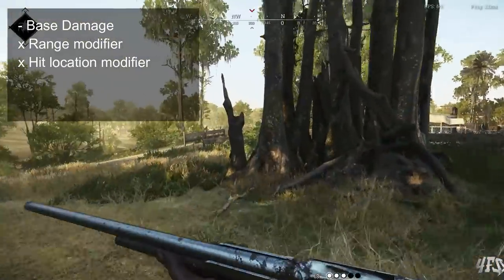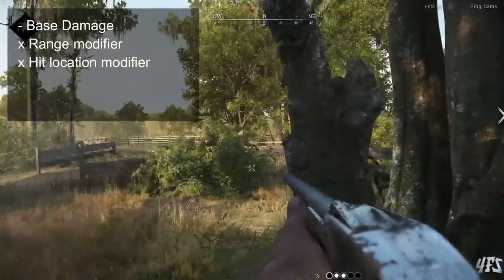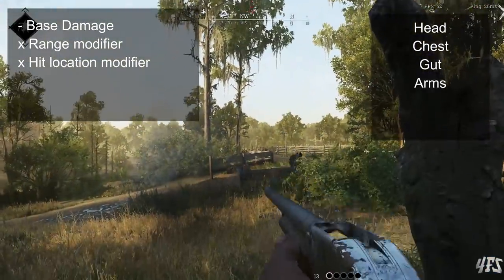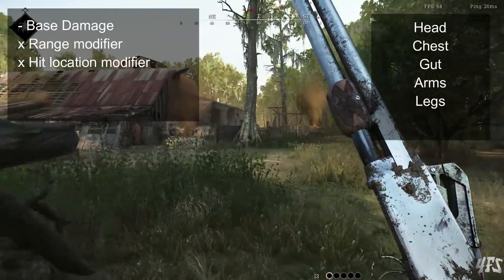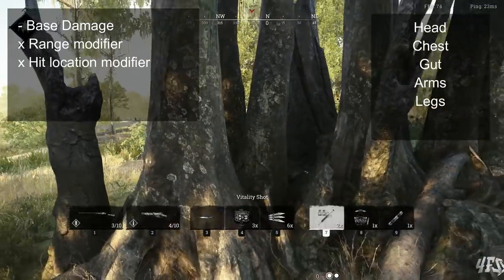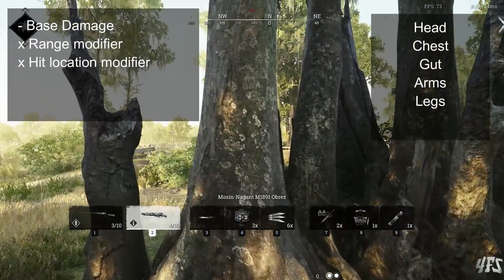The second multiplier is hit location. Hunters have 5 different hit zones: the head, the chest, the gut, the arms, and the legs. That list is in order of multiplier size, so while hitting the head has a multiplier that will increase your damage, hitting the legs of a target will result in reduced damage.